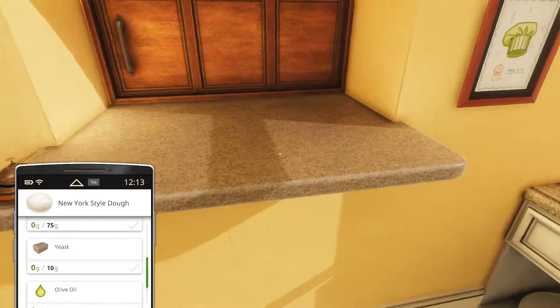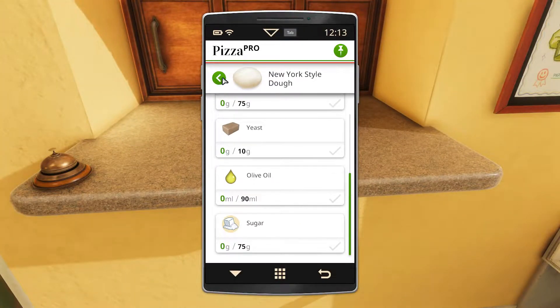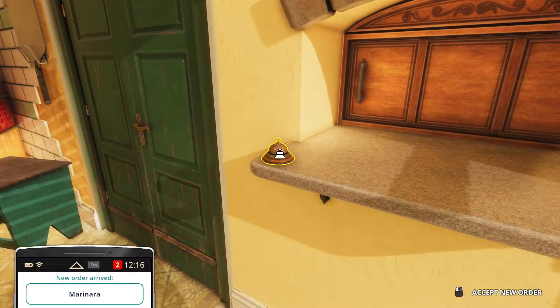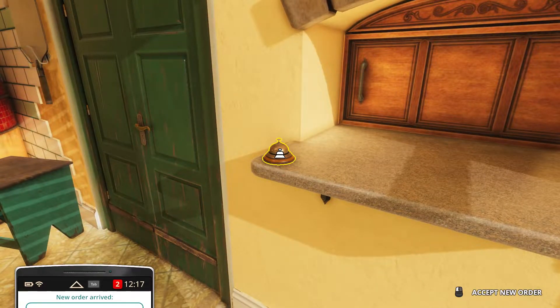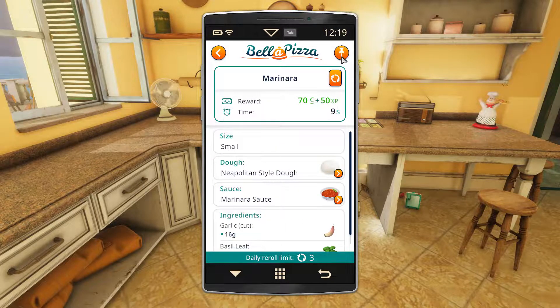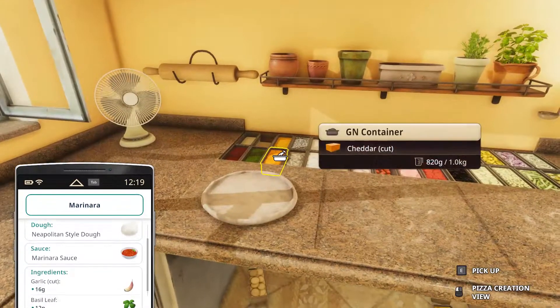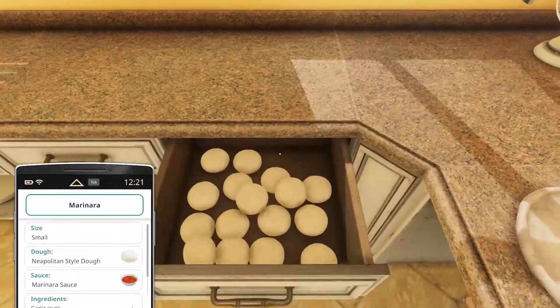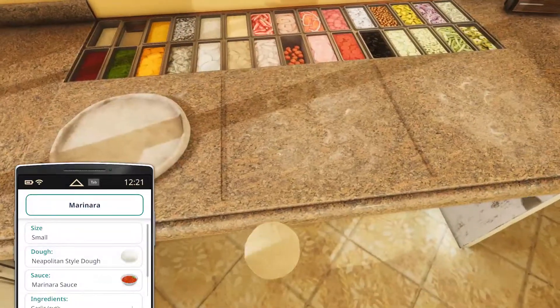Let's start without pinning this. We'll have to accept some orders because we are running out of money. So two orders - I think that's good enough. Pin this one. Neapolitan, thank goodness. And small. Fine, small one.